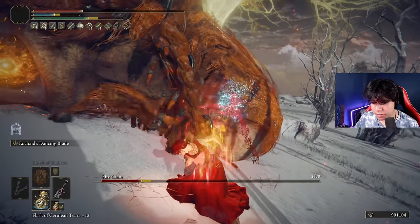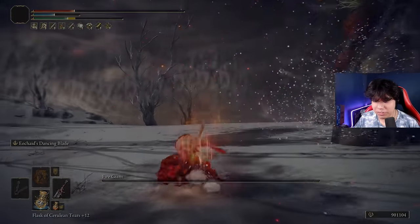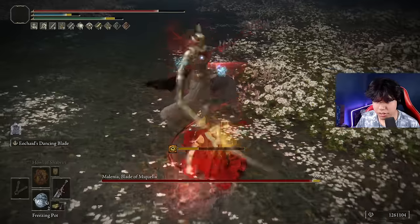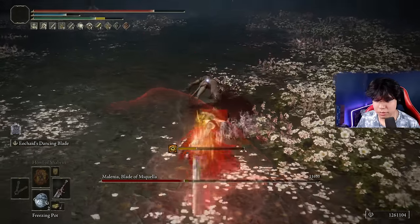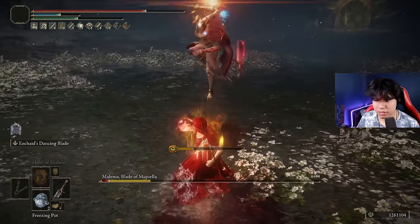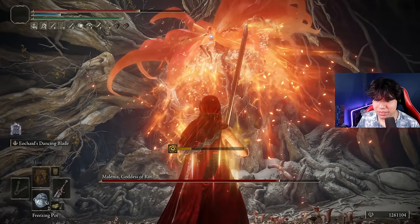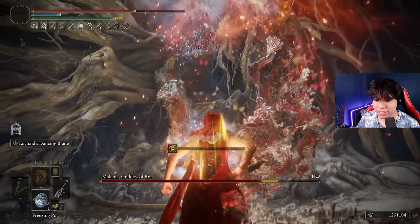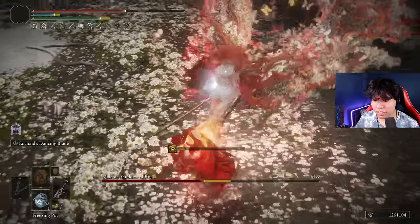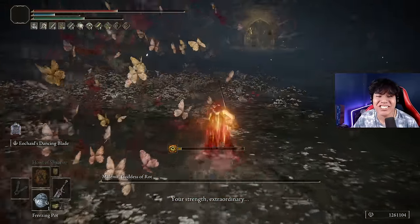I'm going to get the Melted Body buff. Boom — beautiful! Let's do this. Get destroyed, Malenia! Boom — that is a lot of damage! No way! Let's do this. No way! Let's do this. First try!